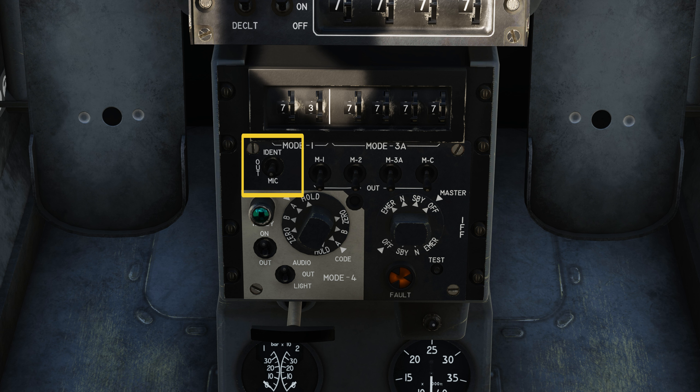Then we've got the second row. The first one we're going to talk about is the identification mic switch. The identification switch is spring-loaded, so you have to click and hold it. When you do this, it also triggers the identification function if you have LATC. Let go of it — it goes back to the middle, which is the out position and has no function. Then if you click down to mic, this enables an emission of the identification reply each time the microphone is keyed on UHF or VUHF.